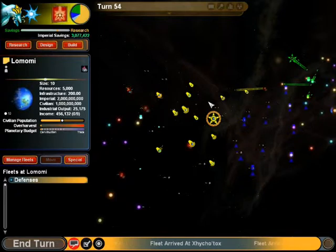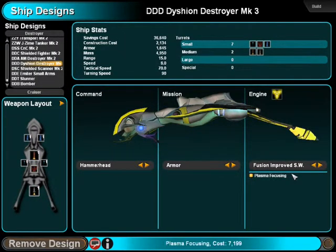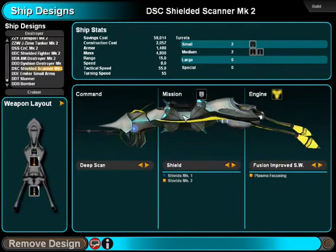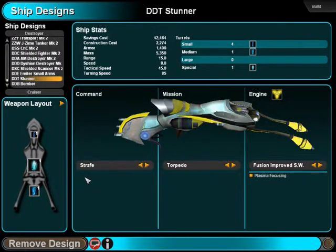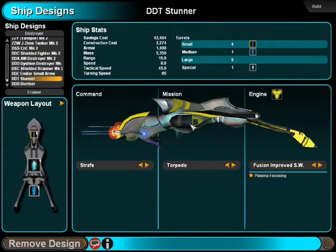I have actually played this between these two videos - I've only really sorted out my designs and queued up my next research, which is fusion cannon. I changed all the engines to improved stutter warp fusion because I would have had to go through every single design and changed it. I also added the stunner gun, which is basically the disruptor on a torpedo bay of the destroyers. This is a forward-facing ship.